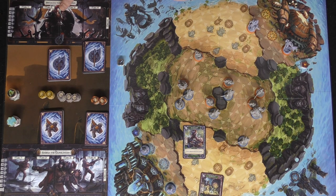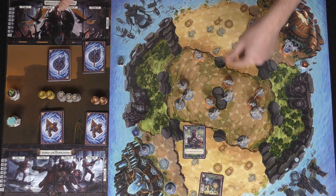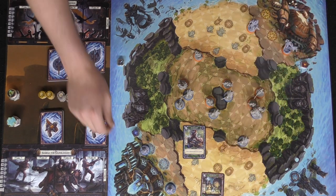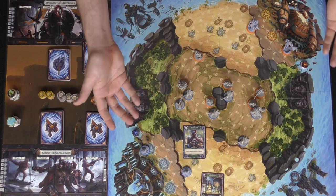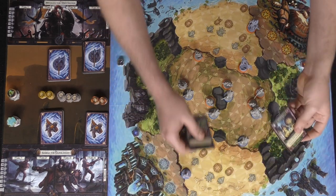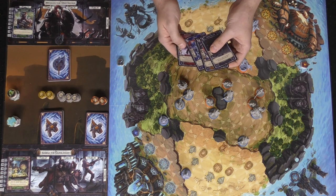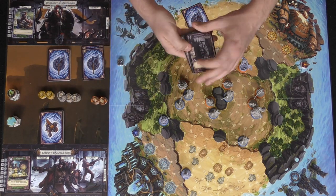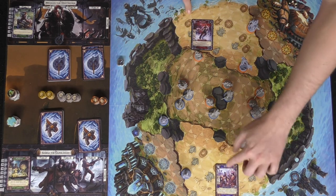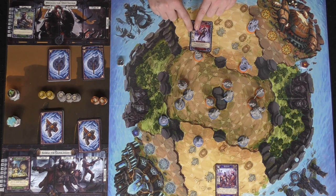Brogan moves two spaces — there are no line-of-sight issues and you can move anywhere as long as you avoid immovable terrain spaces and enemy or allied minions and characters. Then Sabina also has a two movement and moves as well. If there were four players, all would move in initiative order. Once all cards are played they get placed on the turn one space, then everyone places a new card and resolves again.